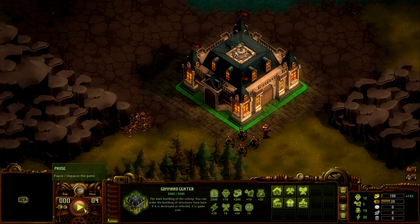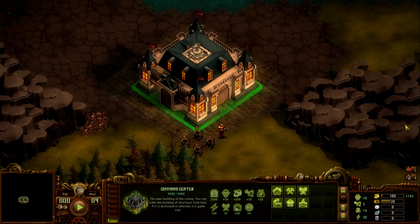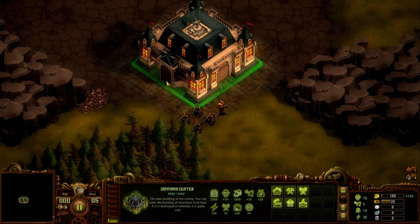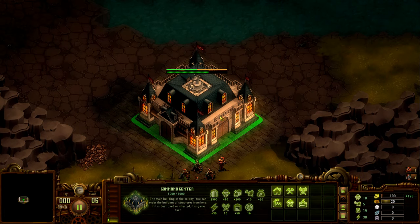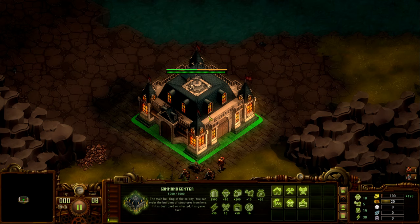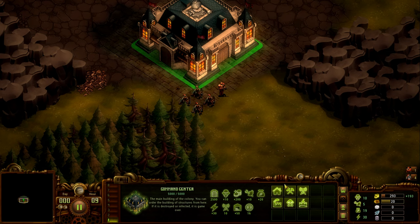I'd recommend pausing it when you need to — when you've got things that need to be done or repaired. You will need real time to happen for gold to come in. This main command center will bring in gold — about 193 gold, as you can see on the right-hand side. We're getting plus 193 gold every eight hours, so on day one we just got our first 193 gold.